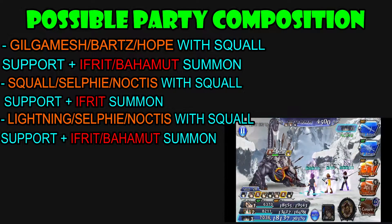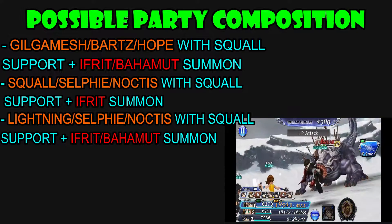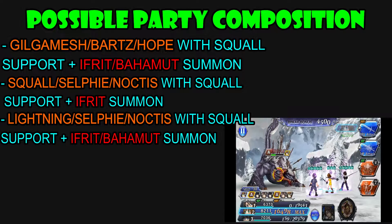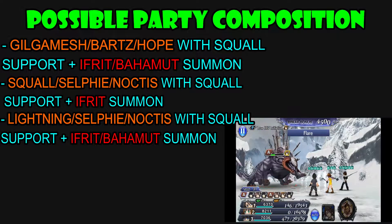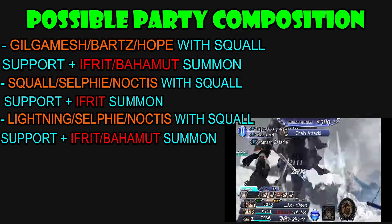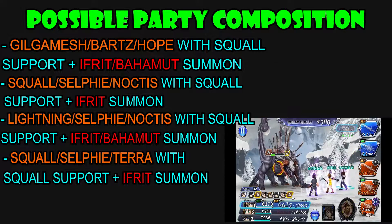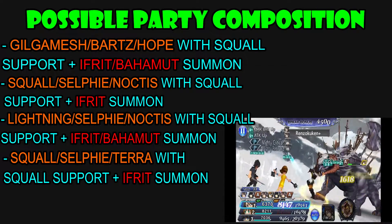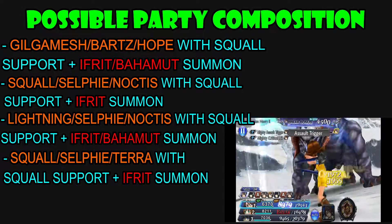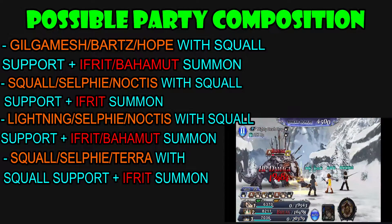Lightning is obviously there just to take advantage of the thunder weakness of the boss. Noctis is included because of his ability to launch enemies, and also because Lael is kind of gimped in this particular fight, so Noctis is kind of the next best choice here. As for my final team composition, I do have Squall, Selfie and Terra. Terra is kind of gimped in this fight because she is unable to apply her debuffs. You can also put Tidus here and swap out Terra or Squall with Tidus, but again he cannot apply debuffs on the last boss, which is why I don't particularly like putting them in this fight.